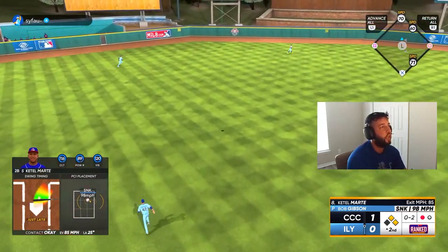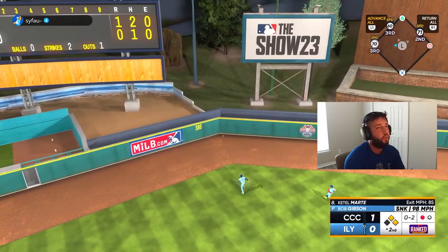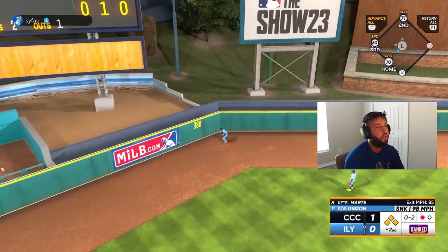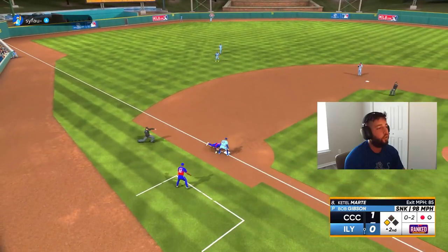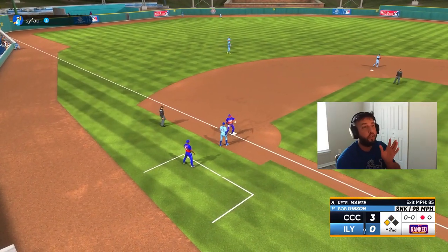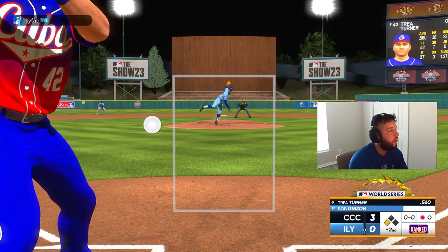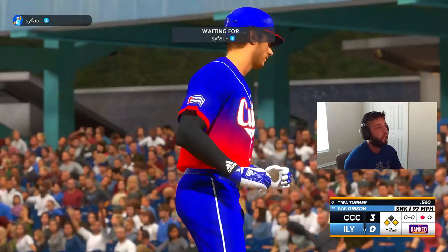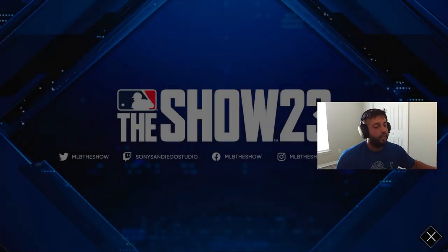That's gonna drop — and we're running for days! I don't know what Acuna was doing but he did not want to go to that baseball. That's gonna be a triple! Then ball four — we worked another walk, second walk of the inning. Here comes Elly with a runner in scoring position, and he's out of here. We're gonna jump into another game.